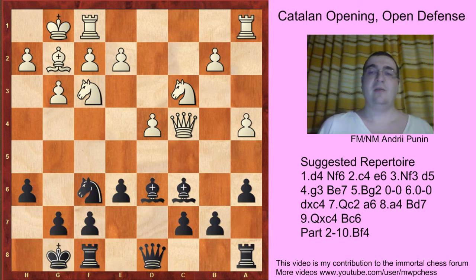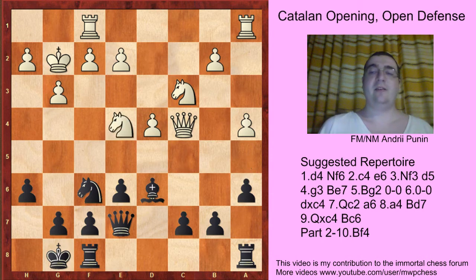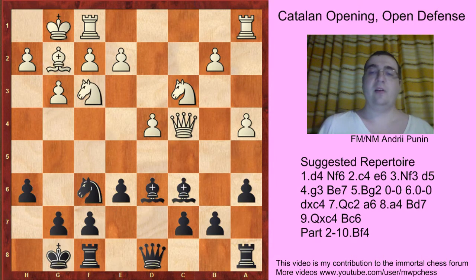Let's look at such lines: Nd2, Bg2, Kg2. One idea is Qe7, and another idea is not playing a5 and c6, but trying to play c5, and the position is equal. White prevents it by playing Nd4, but after Rd8, nothing really happens.